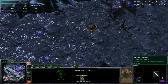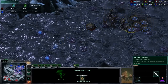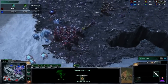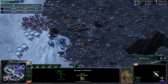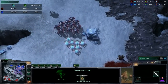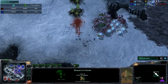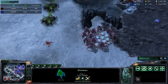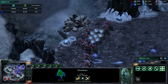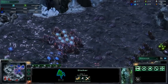A hydralisk is there to deal extra damage. A lot of people talk about roaches absorbing the damage and hydralisks dealing it — well, locusts and hydras are a great way to push back. The locusts are free; they're generated from the swarm host. Zerg is controlling space very well and Protoss is on the retreat. If you're able to land your locusts in the center of the map to control space — the Protoss player actually had to use energy to defend from those free locust units.